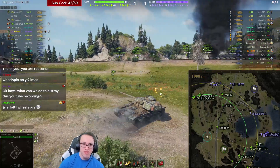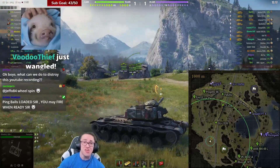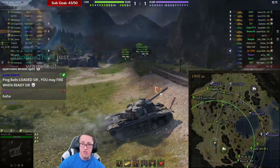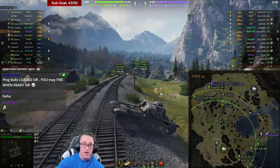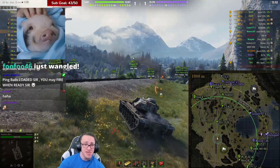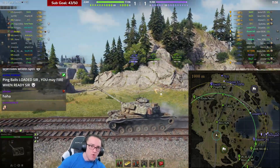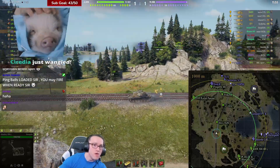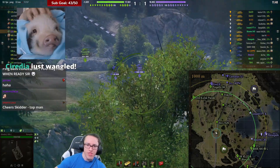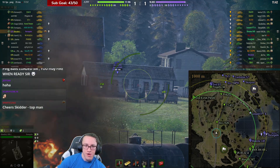Pushing the 45km/h top speed of this thing, 17 in reverse with an 800 horsepower engine and 16.15 horsepower per ton. Hopefully at some point I'm going to be able to use the 360 alpha damage, 226mm of pen, 255 with premium which is APCR. We've got a 2.5 second aim time and 0.38 accuracy. I'm in the middle of the map here, which does help me feel flexible, but also does leave me feeling exposed.